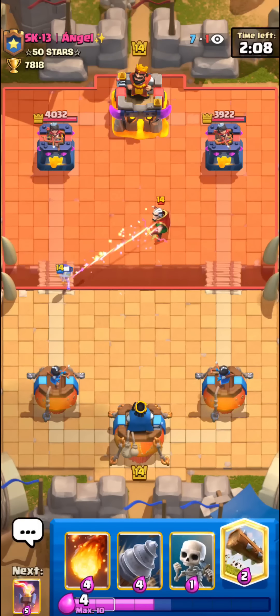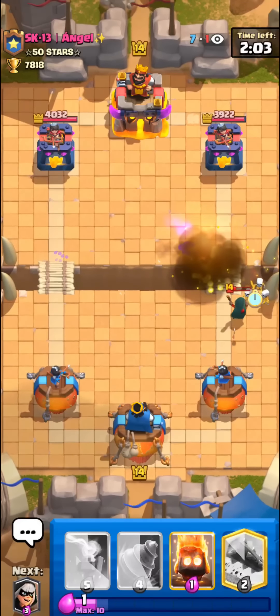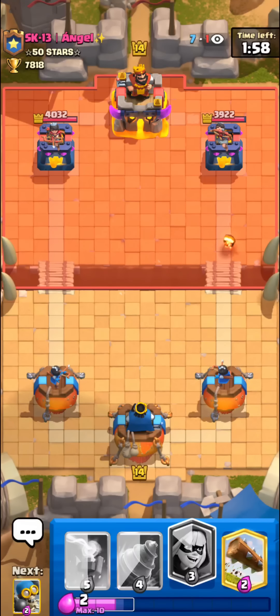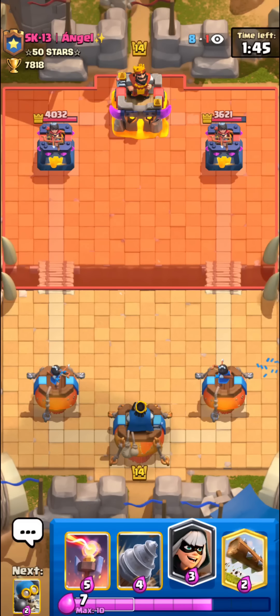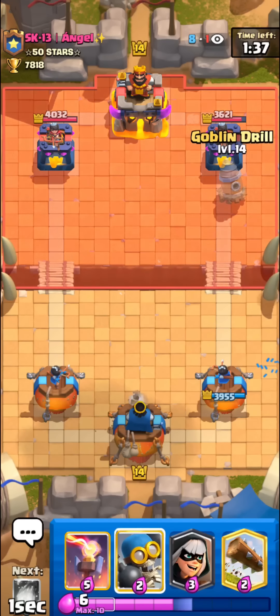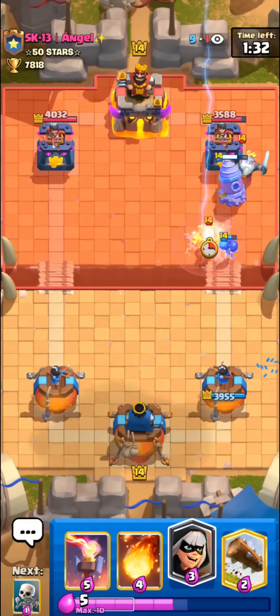Hopping into the next match — I don't really have any clue what this guy is playing. He has Bandit, so probably some type of bridge spam. By the way, the best starting play with this deck is actually just going with a Goblin Drill right on their tower as your first play — it's always a pretty good play. Sometimes they get a bit of a counter push, but you can usually defend with the Inferno Tower and cheap cards. Inferno Tower is going to do a super job against this PEKKA.